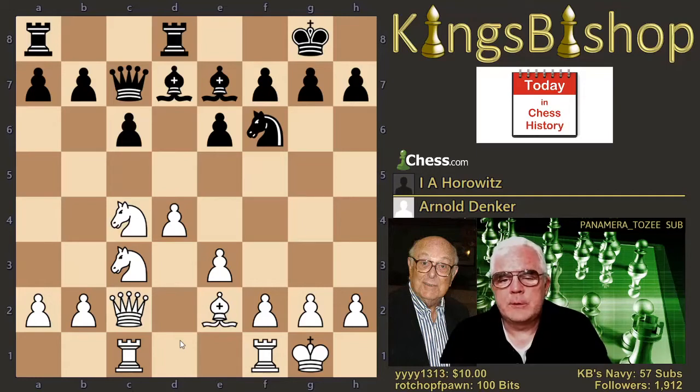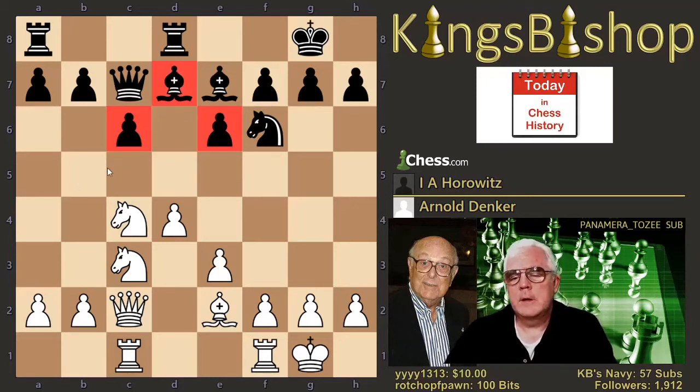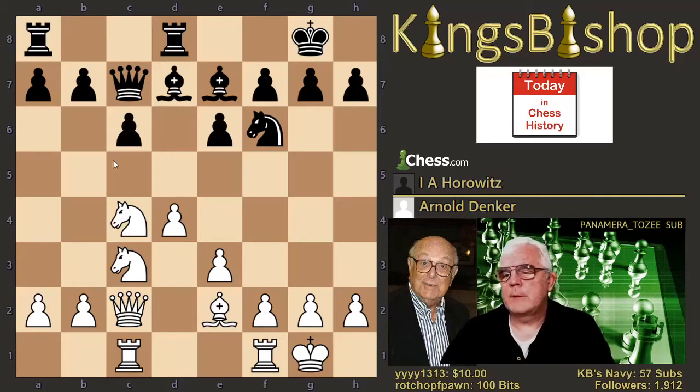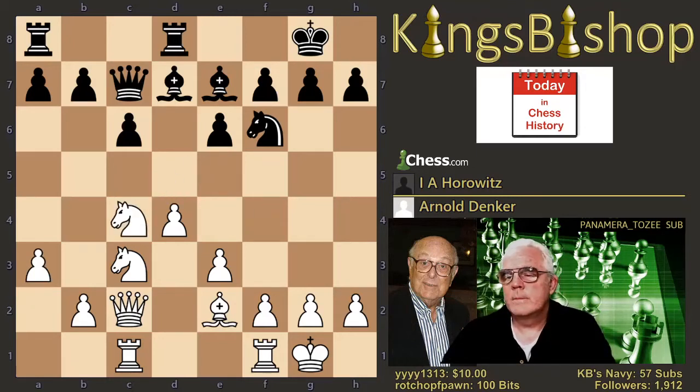Both sides are developed, both sides with decent presence in the center. White's pieces are slightly more mobile — this is a bad bishop — so White might have the tiniest advantage here. He played A3 in the database; only slightly more popular is Knight E5. Bishop E8 is played — Bishop F8 is the most common move. Bishop E8 makes sense because it again opens the line for the Rook, but I'm not sure what the purpose of Bishop F8 would be, though it is the more common move.